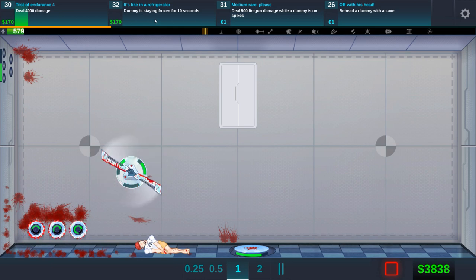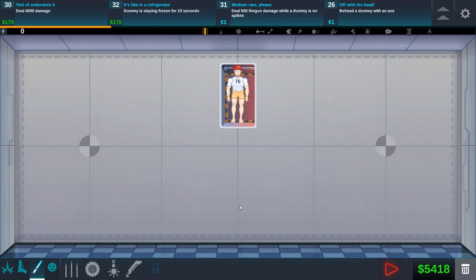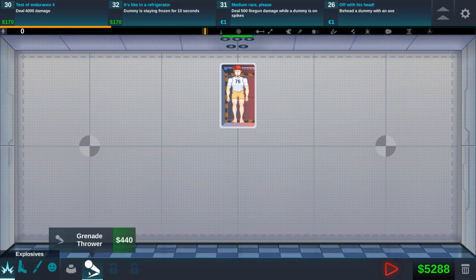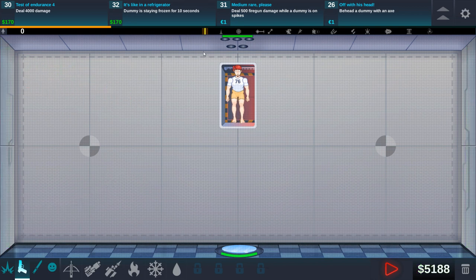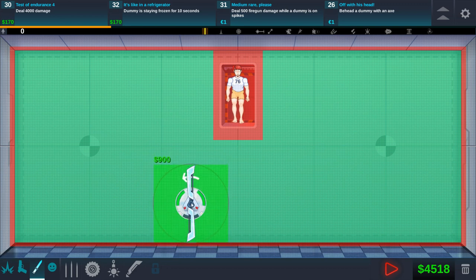Stay frozen for 10 seconds. 500 fire gun damage while dummy is on spikes — how difficult could that be? Our spikes are pretty strong. We need the bounce pad down here and then the fire guns — oh they cannot be placed there, we need the upgrade. Hit a dummy with an axe — we have two blades right now so that should make our life a lot easier. Let's do this and see how they spin.